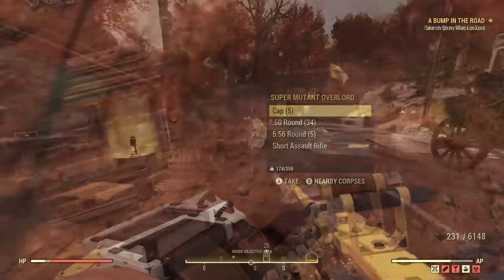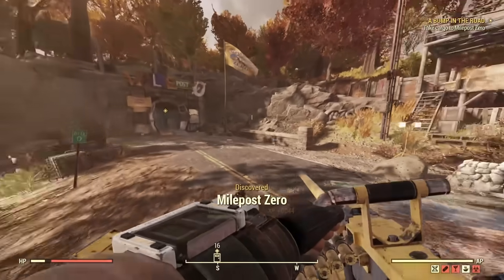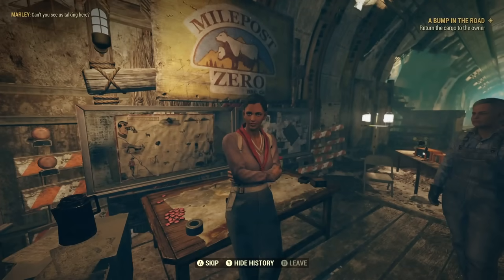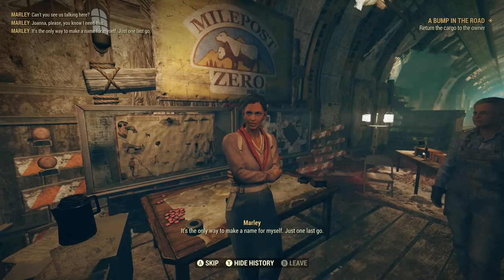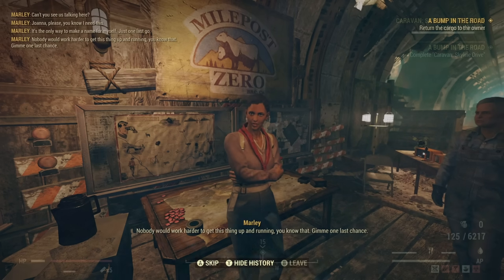At Stony Man Lookout Tower you will find a body with a holotape. You listen to the holotape and this basically sets you off on a little quest which takes you down to a new location right at the bottom of the map called the Mile Zero Outpost. You can then go in there and speak with a new NPC called Marley, who will set you off on doing a caravan to help them make some money but also give you a bit of profit, which you can then spend on doing up this little mini settlement.